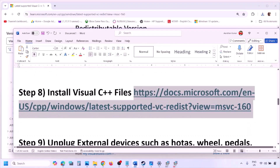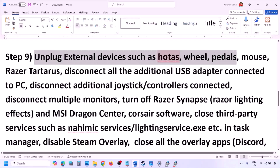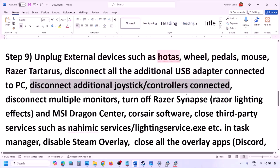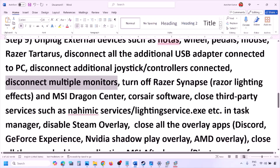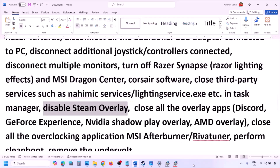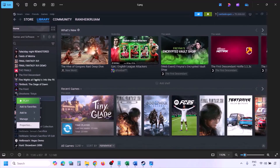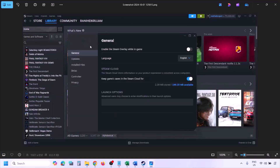The next step is to unplug all external devices you are not using — such as steering wheels, pedals, USB adapters, or dongles. Disconnect additional controllers and disconnect multiple monitors; try launching the game on a single monitor. Close any third-party services or applications that are running. Also disable Steam overlay: go to Steam, Library, right-click the game, select Properties, go to the General tab, and turn off Enable the Steam Overlay While In-Game.